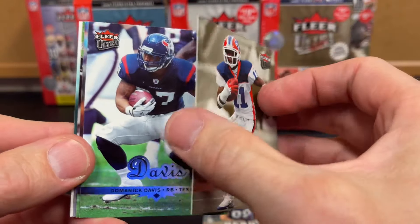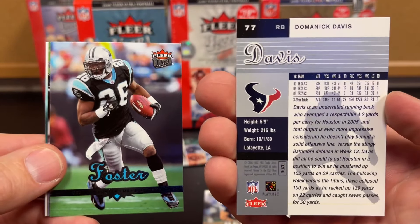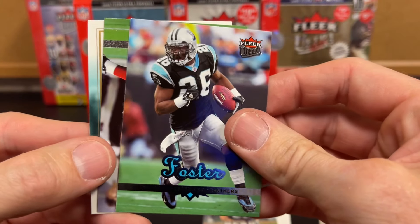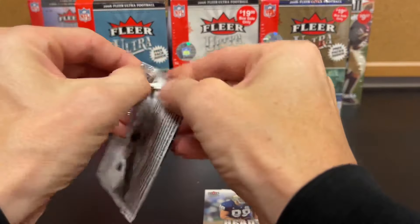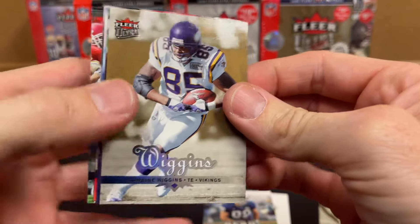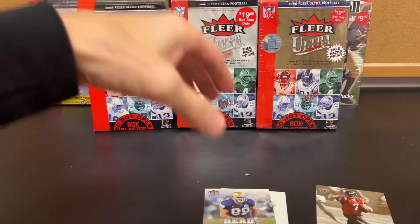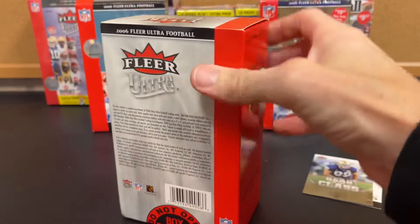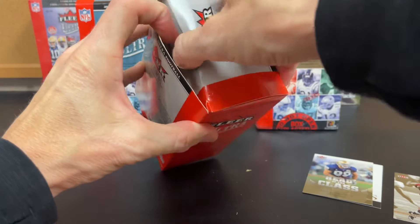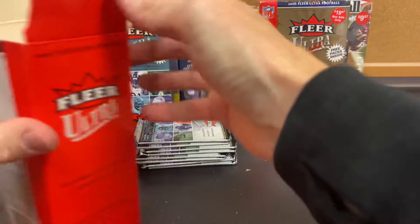I'll show the back of these too. Parrish — this is kind of like the regular back. I do like the cards. Vilma. Wiggins. We've got to get at least a Brady out of these boxes, don't we? Sims. There's not too many players in 2006 we're probably looking to get, but Brady would definitely be one. Overall the cards have been in pretty good shape, though I can see more damage on the bottom of this one.